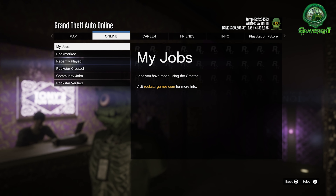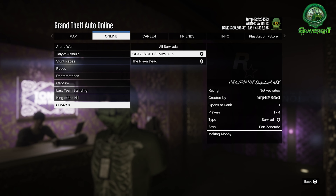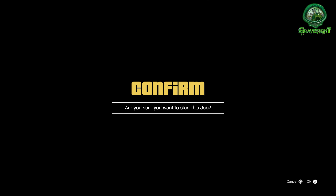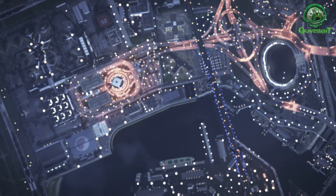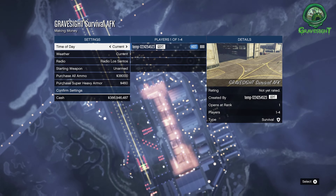I will make an updated video later on talking about step-by-step how to exactly do this so that you can get yourself one of these yourself. You don't have to depend on bookmarking any jobs or anything like that in the future, which is pretty nice. And you can pick your own location — I just picked the military base for the actual structure itself for my idea here for this AFK.